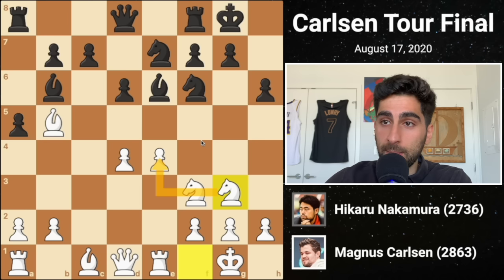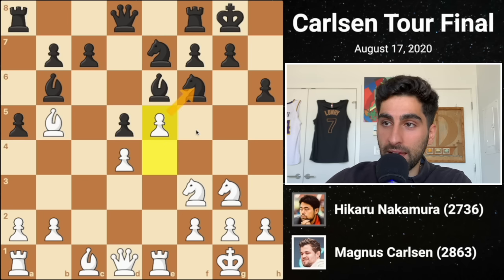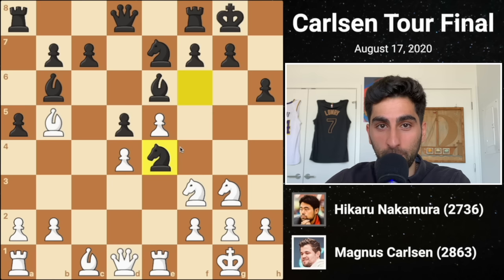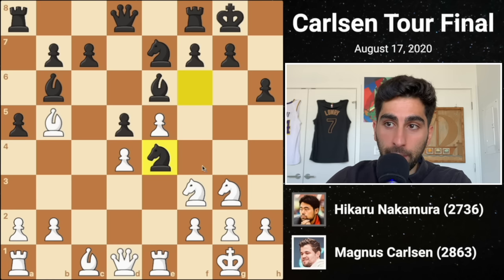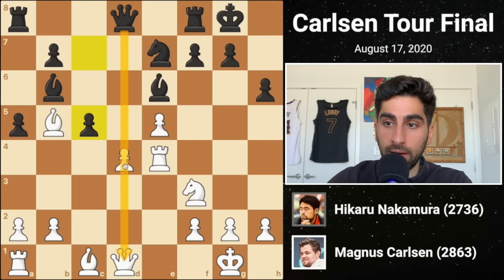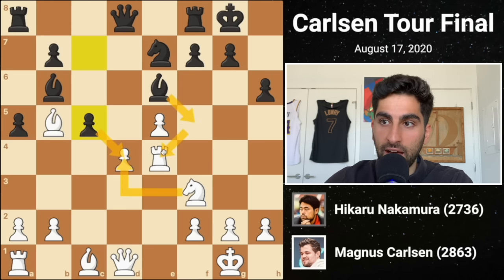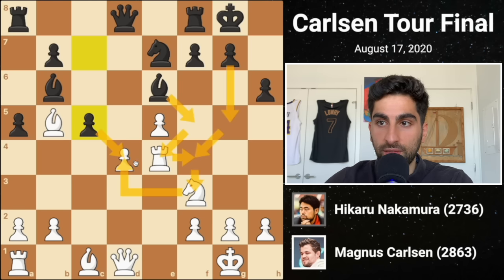Black must challenge white's center, and he does so with d5. Magnus gains a space advantage by playing e5, attacking the knight. Black cleverly plays knight e4 with a deep trap. It looks like white could win a pawn by capturing on e4 twice, but black would have the nice move c5, exploiting the pin on the d-pawn to the queen. White wouldn't be able to recapture with the knight, because black would have bishop f5 followed by g5, deflecting the rook away from the defense of the knight — black would ultimately win the piece.